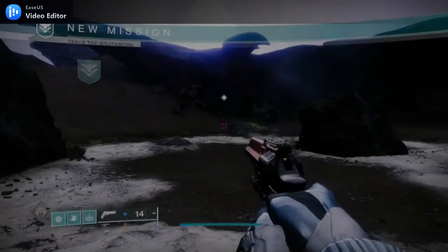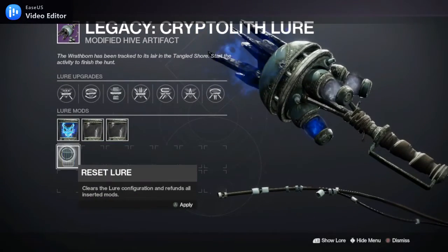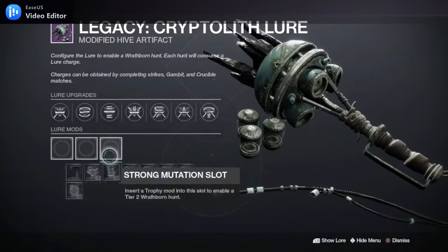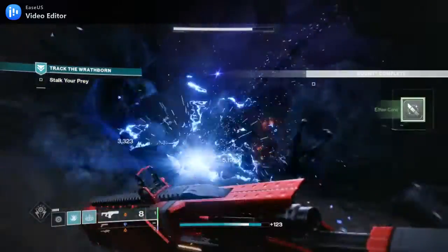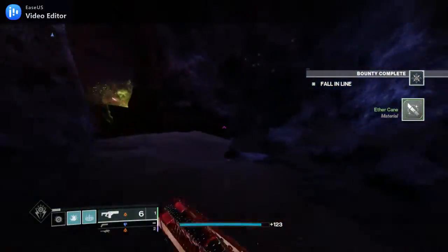Once you load in here, go back to your Cryptolith Lore and all you're going to do is unsocket Savick — just take it off. You keep your charges from your Cryptolith Lore; I still have 5 out of 5, and Savick is unslotted. But I can still do this. Why? We don't know — it's probably going to get patched. But the only thing that matters is you can do this without losing a Cryptolith Charge.